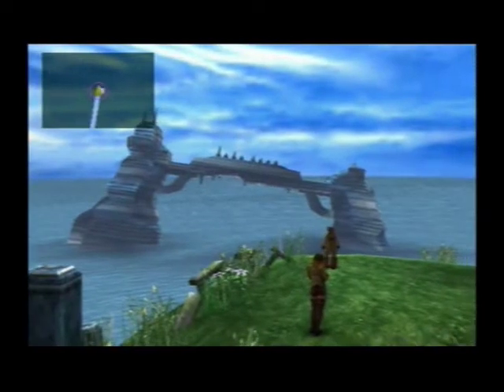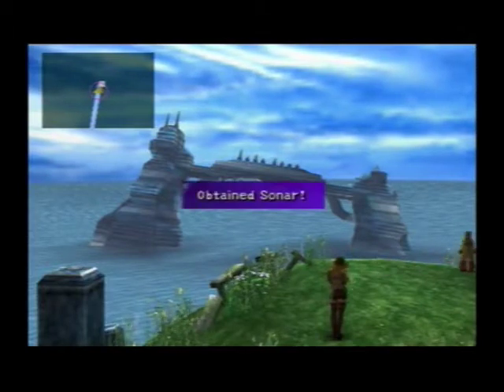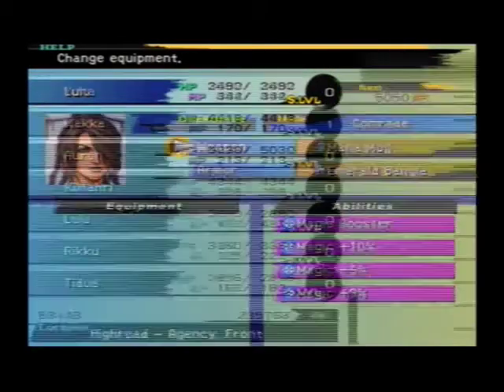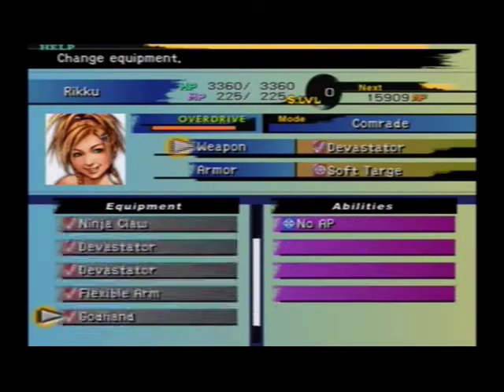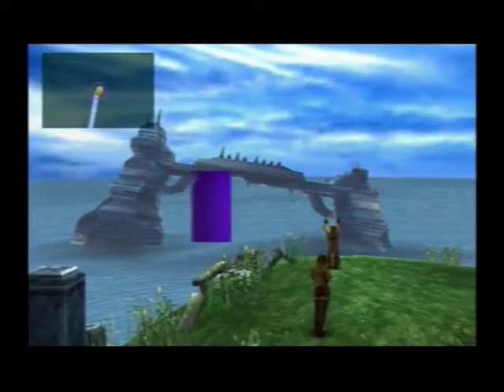Yeah, we're way in the background there, if you can see. And we get the Sonar! We can't really do much on here. But anyways, the Sonar is a... not Lulu - Moriku's weapon. It has Initiative and Poison Strike. The Devastator has plus 18 strength, plus 8 strength. Initiative basically means get first strike. That's pretty awesome.